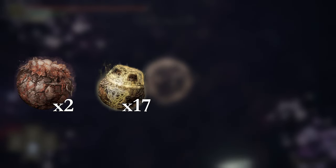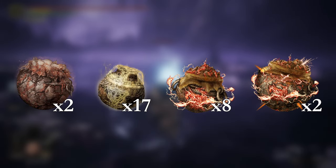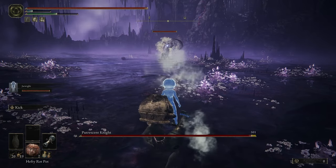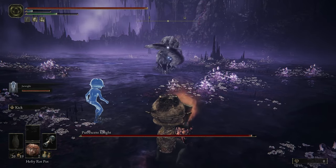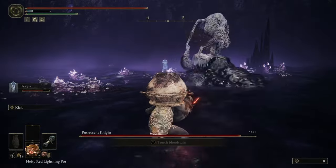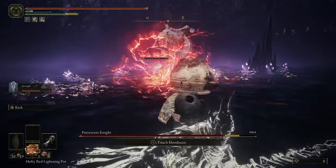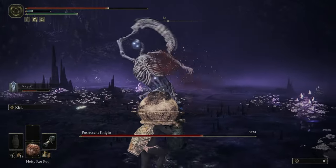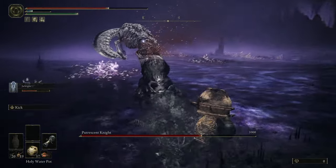On the successful attempt I went in with two hefty rot pots, 17 holy, 8 red lightning, and 2 hefty red lightning pots. He starts far away from the drop so I can summon Jar Rite, shoot a lightning bolt, and throw a hefty rot pot with enough time to dodge the first attack. The red lightning pots seem to have a larger AoE so it made it easier to hit the boss. Putrescent Knight is extremely weak to holy damage and one pot was doing like 1,000 damage — it did not take long to burn through his health.